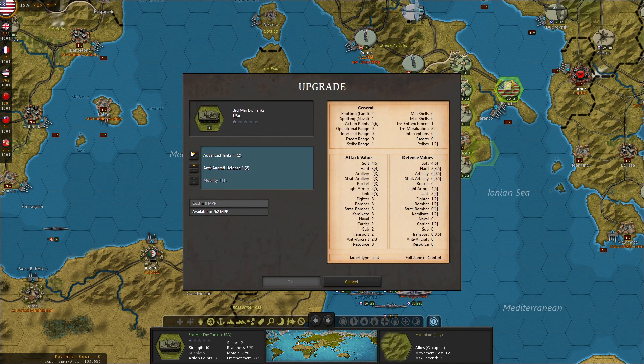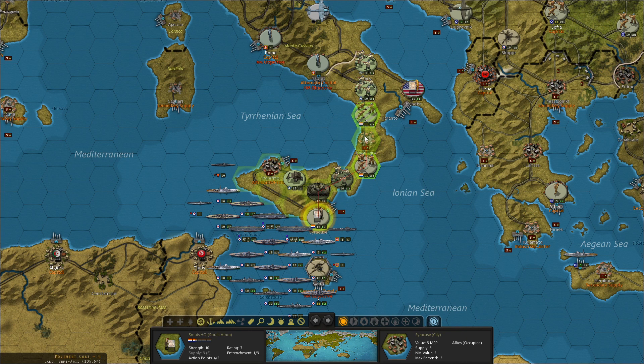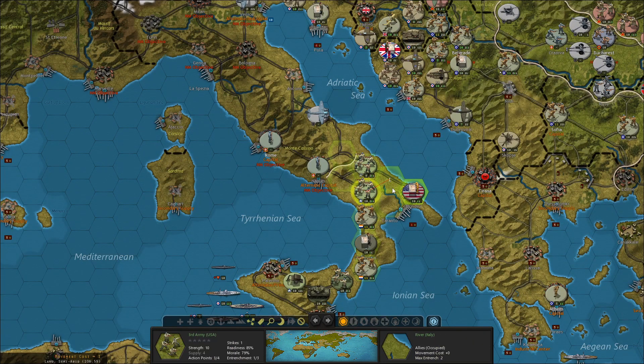I'm going to upgrade this tank because it can actually get advanced tanks, and that's pretty important — not just for the AA or anything. This army is just going to move forward. The South African HQ is going to move forward, which will leave the actual South African units some more room to move. The First Army can just move forward as far as it gets. I'll send the Third Army forward here as well.